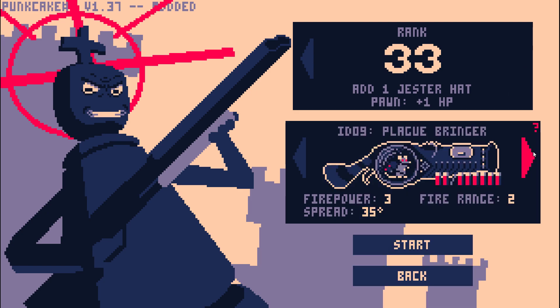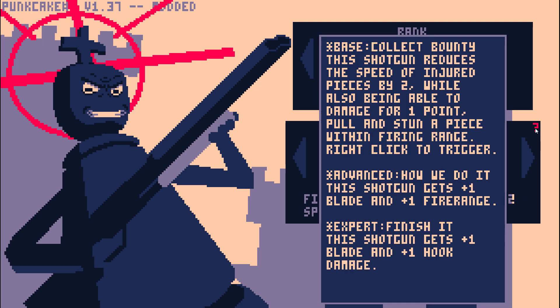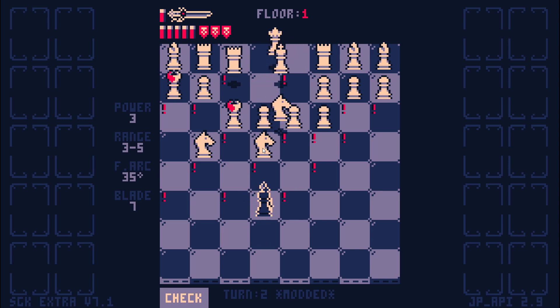I like this bounty hunter shotgun as a Darkest Dungeon reference. This shotgun gets the ability to allow you to jump over a piece. This Death Wish gives us Taunting Hop. We'll see if Taunting Hop is powerful enough to win a run.